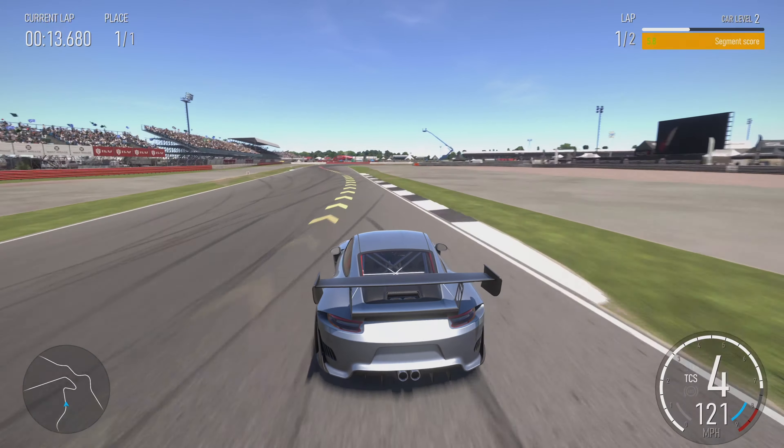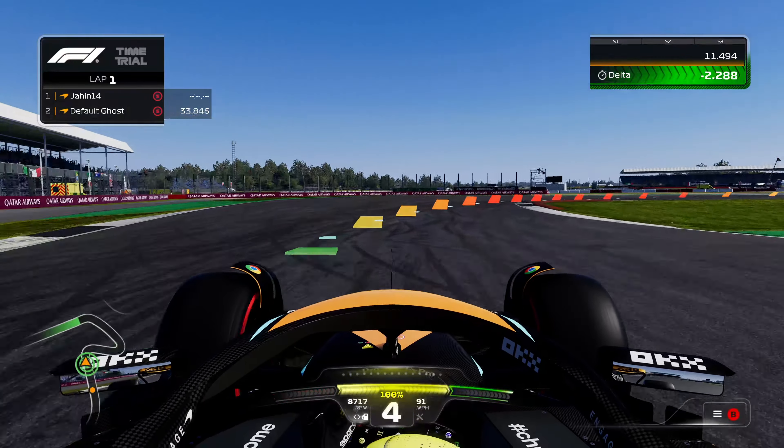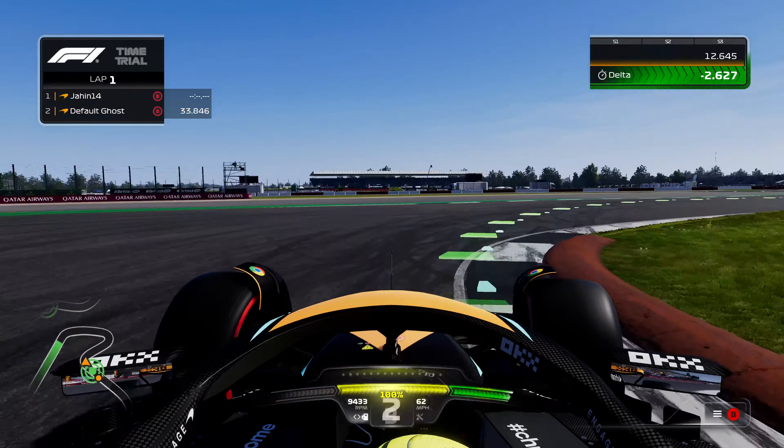Let's move to the F1 gameplay now. We're in the McLaren — I was going to do the slowest car possible but thought it'd still be the same time anyway. You can immediately see how centered and smooth the car is, it's just so easy to drive. Coming up here, compared to Forza where we had to slow down, it's just flat out.